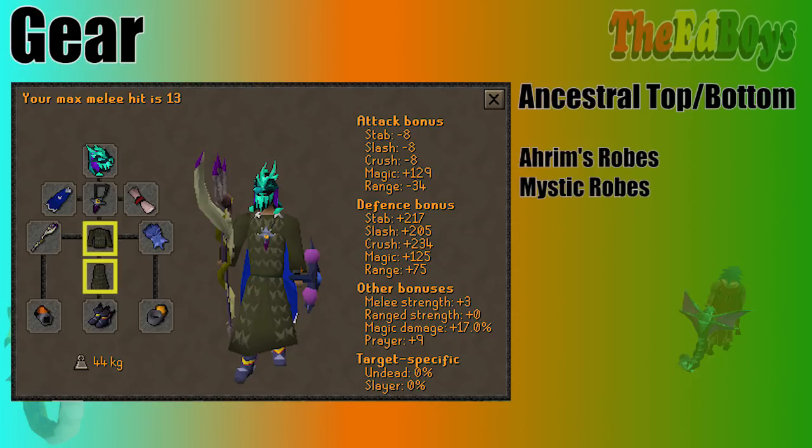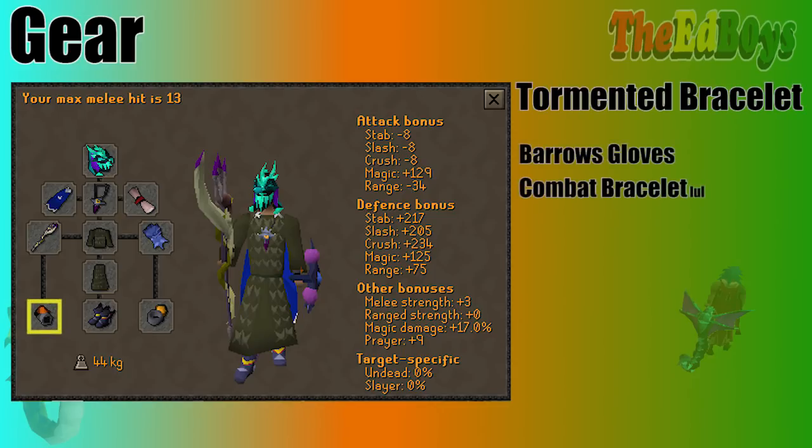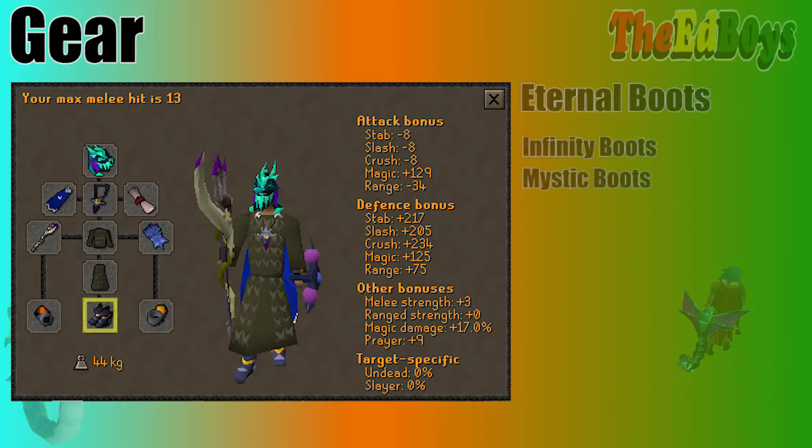Ahrim's is a fine replacement. For the super budgeters, you can even use Mystic — that will get the job done. I suggest having Tormented Bracelet for your gloves; if not, you could just bring your Barrows Gloves, since you're going to be bringing them anyway for your Range switch. For your feet, Eternal Boots are definitely the best choice, but Infinity Boots will do the job.